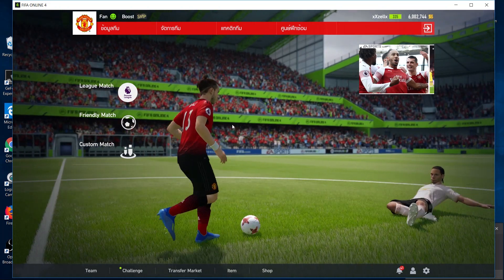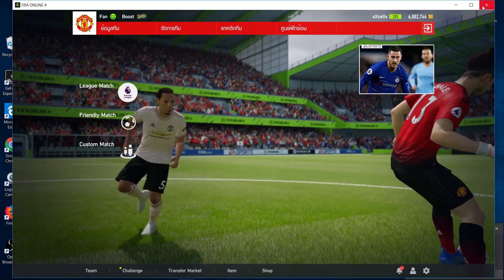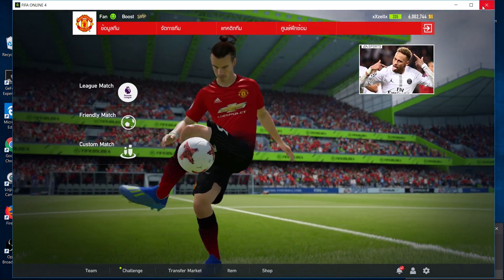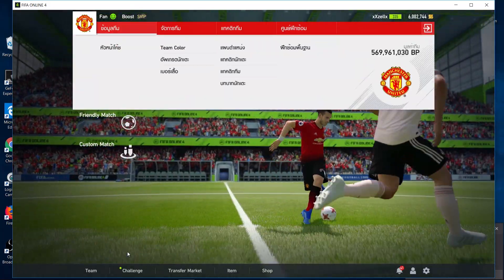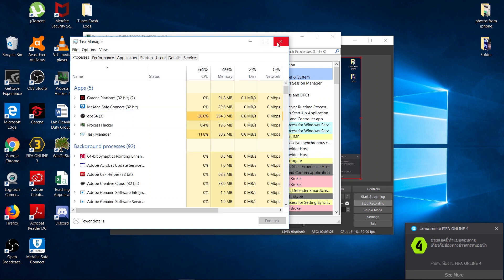Apparently after I press OK I can still use the game, but I'm sure many of you your game will just shut down. In fact I can't really close it no matter how I press. So let's just assume that your game has shut down after the sign code error.